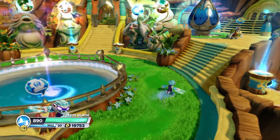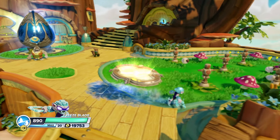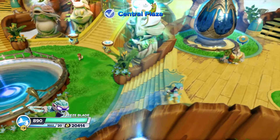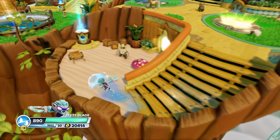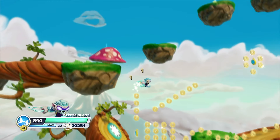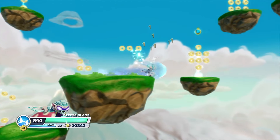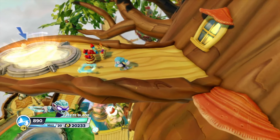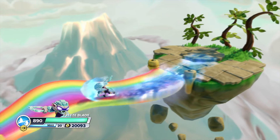Now, looking at Swap Force, Woodburrow is definitely a big change from the past two hubs. It's kind of in the middle of the road as far as all these Skylanders hub worlds go — middle of the pack. It isn't one of the worst ones and it's also not one of the best ones. It's just kind of there in the middle. It's good overall, but it doesn't do anything too crazy. There's nothing that I really love about it. I think it definitely goes back and is more similar to the Spyro's Adventure hub than it is to Giants' hub world, which is probably a good thing because I did like Spyro's Adventure's hub world a lot more than Giants'.